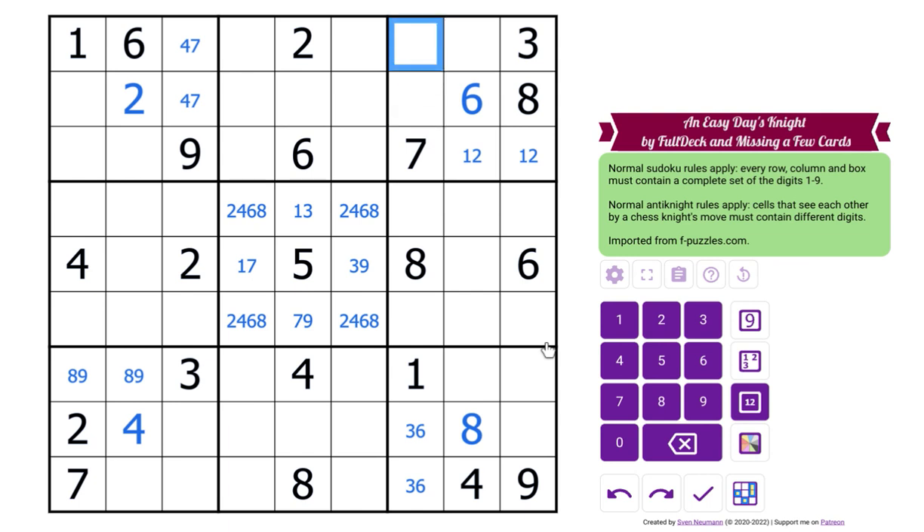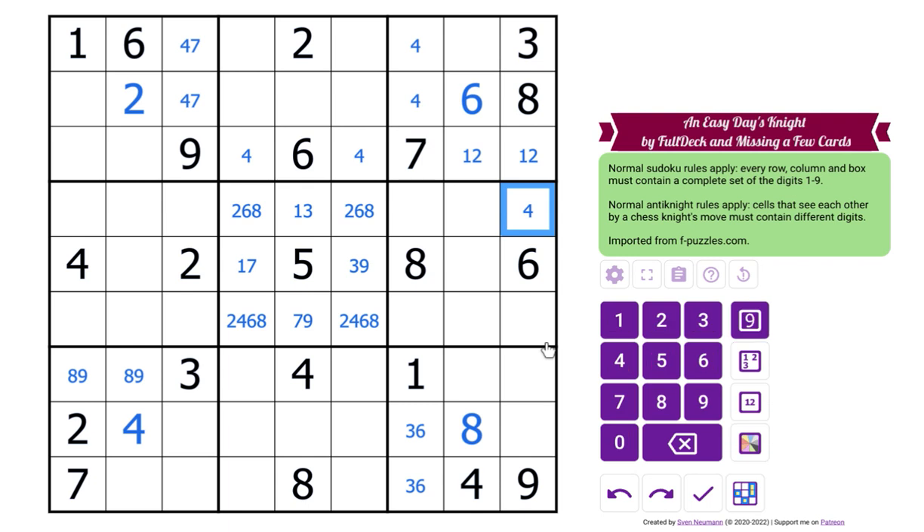Four is going in here — that doesn't really do much, but now that puts fours in there. That will move this four and this four by a knight's move, so fours cannot be in there. Also now fours are in here, and four is going to be down here, so that removes that four and puts four in there.